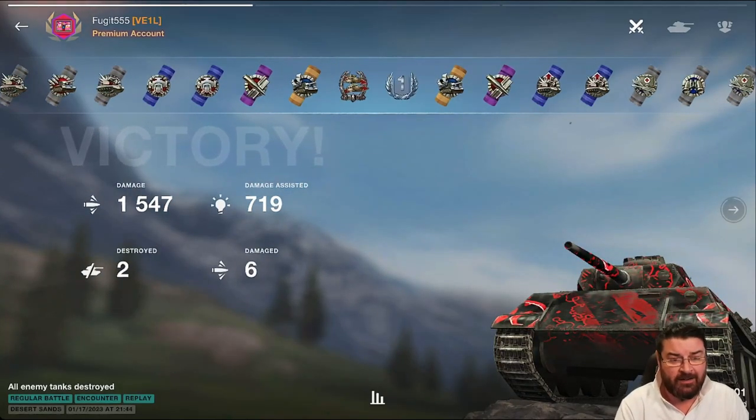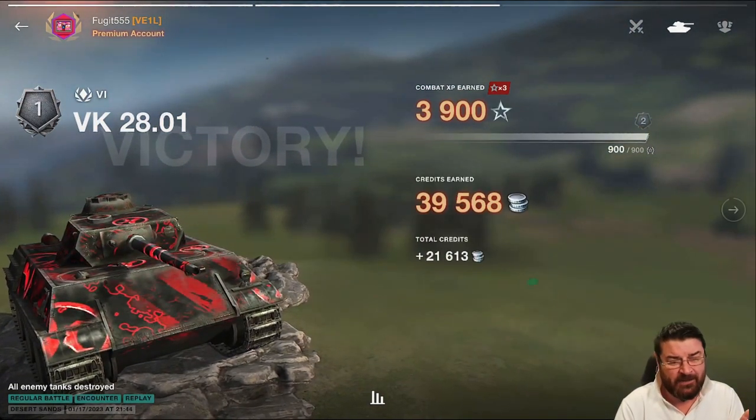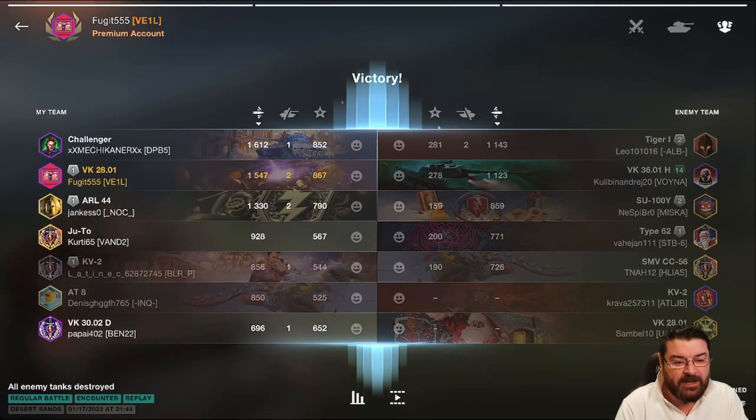We didn't set the world on fire for mastery — no ace tanker — but we did our job. We get a First Class and I'll take that every day of the week and twice on Sundays. We're not the top damage — that goes to the Challenger — but we're pretty close. That's the VK 2801, the little German light tank, an absolute beauty in tier six. If you don't have it in your garage you're really missing out. Now we're going to look at the best medium in tier six.